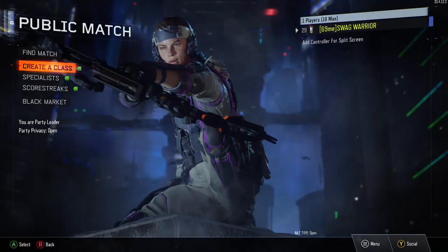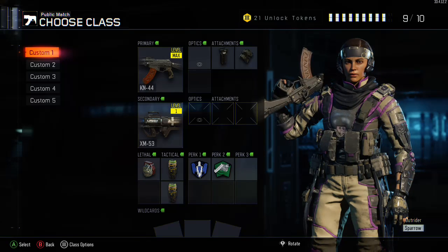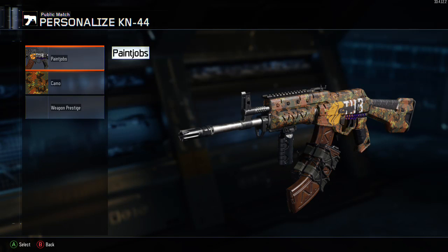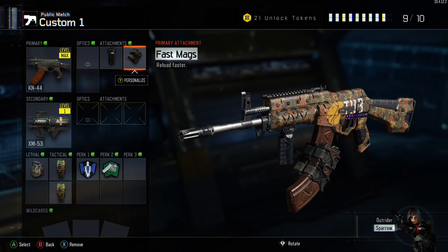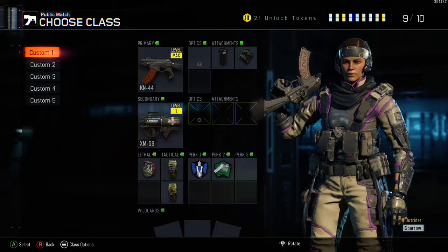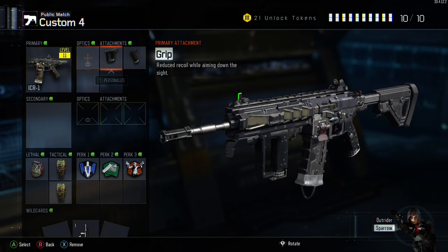Next we're going over the best class setup — this is my personal opinion. The gun I like to use is the KN-44, which is basically like the AK. It's a really good gun to try out, and the attachments I like on it are a grip and fast mags. Another gun I want you to try out is the ICR-1, which is kind of like the ACR from Modern Warfare 3 but not quite as good — still a solid gun though, so I recommend you try it.